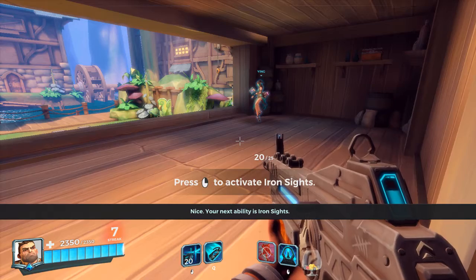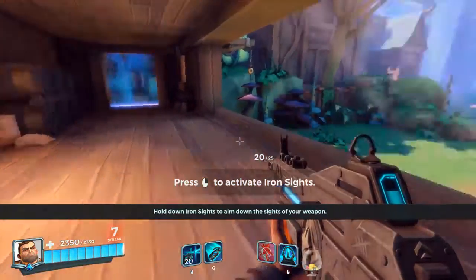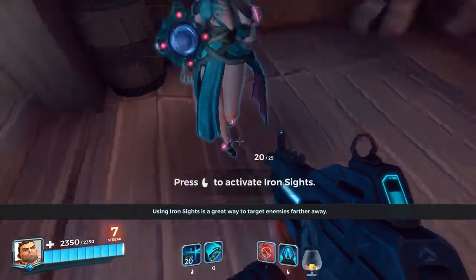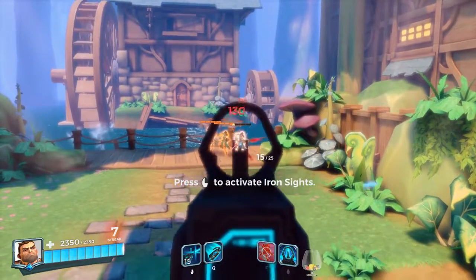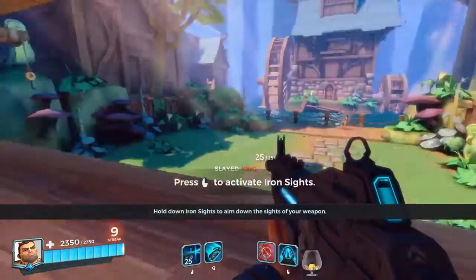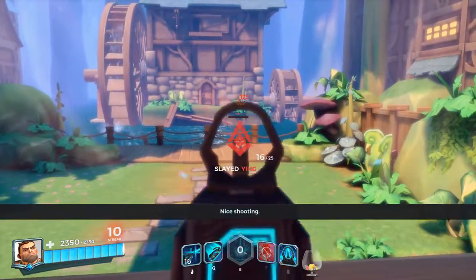Your next ability is Iron Sights. Hold down Iron Sights to aim down the sights of your weapon. Nice shooting!